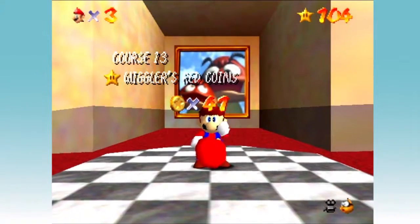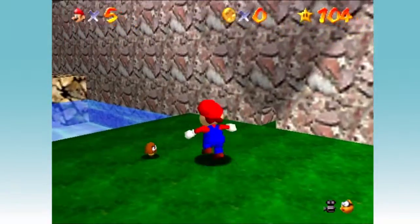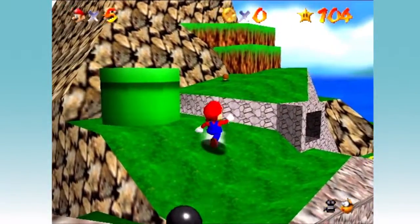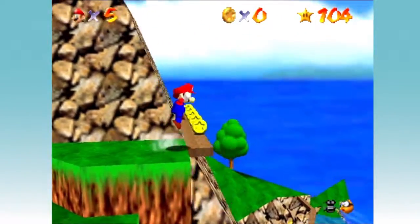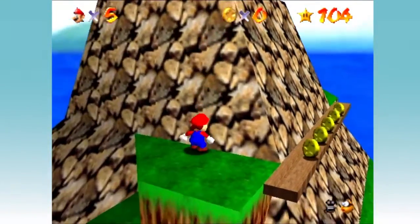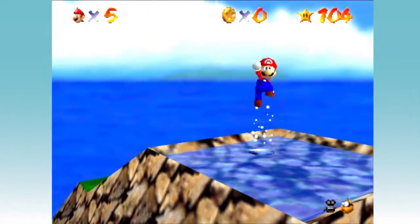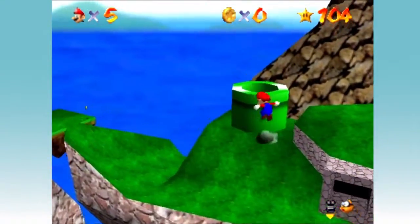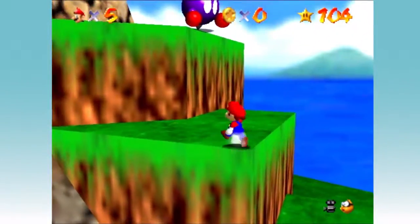I think there's only one star left for us here in Tiny Huge Island — Make Wiggler Squirm. This requires us to go to the top of both islands. What you want to do here is Ground Pound, and that's going to somehow drain the water — I don't know, it just does. Then we want to go to the huge island because what we do in the tiny island affects what goes on over here. Just need to go to the top.